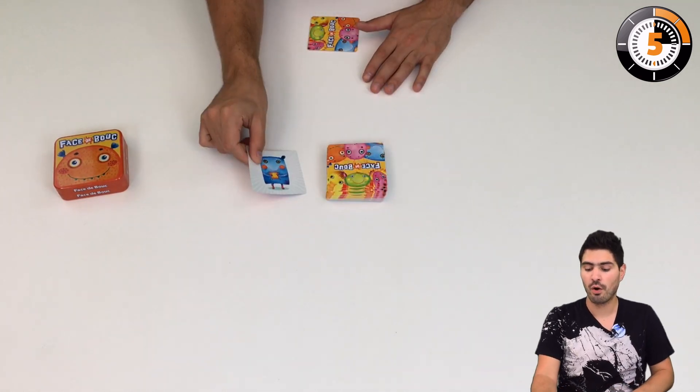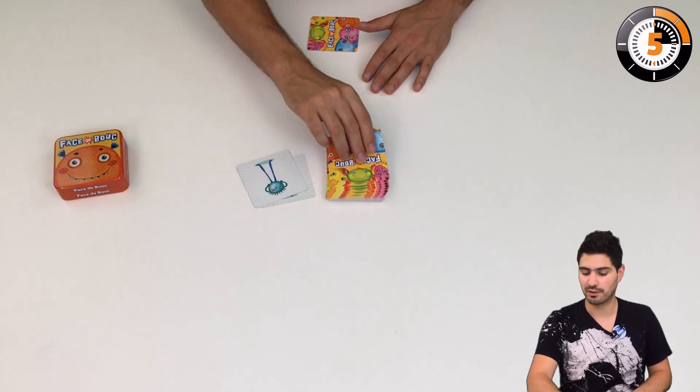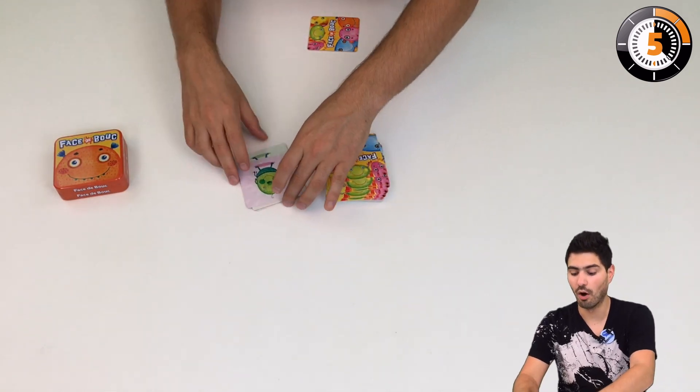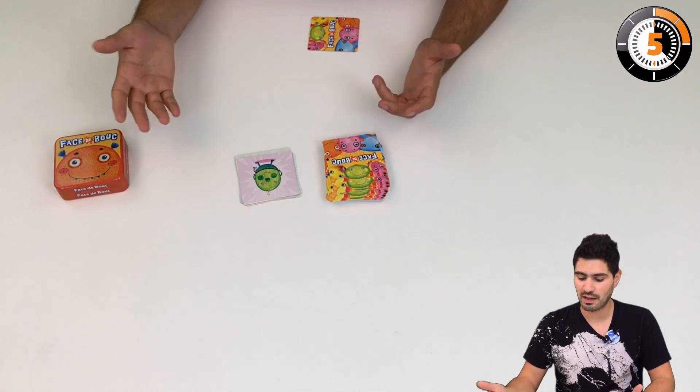Then we're going to continue with new monsters, naming them and remembering them. For example, if we flip and we get a monster we already had — for example the watermelon guy — we have to name him with the same name.